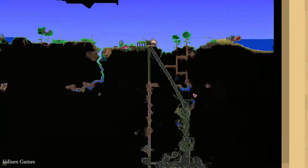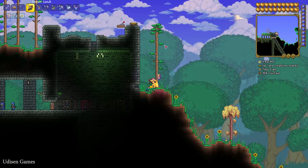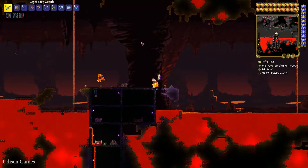Dig down through all the map before you reach the Underworld, which looks like a soul biome. You can always find this special biome at the bottom of any map. Here you can find tons of lava and free space.